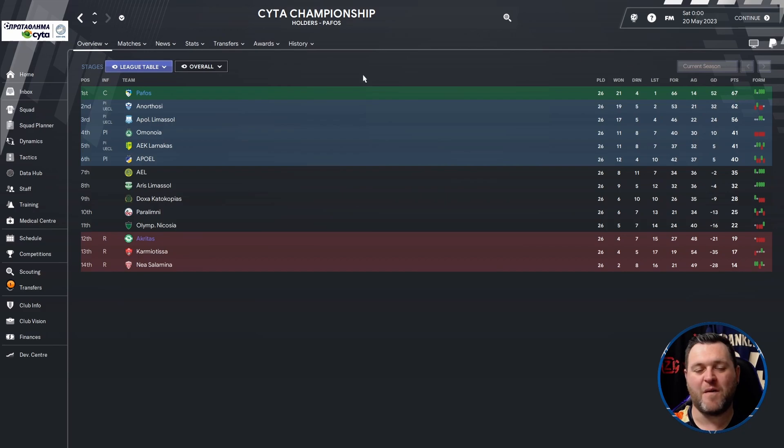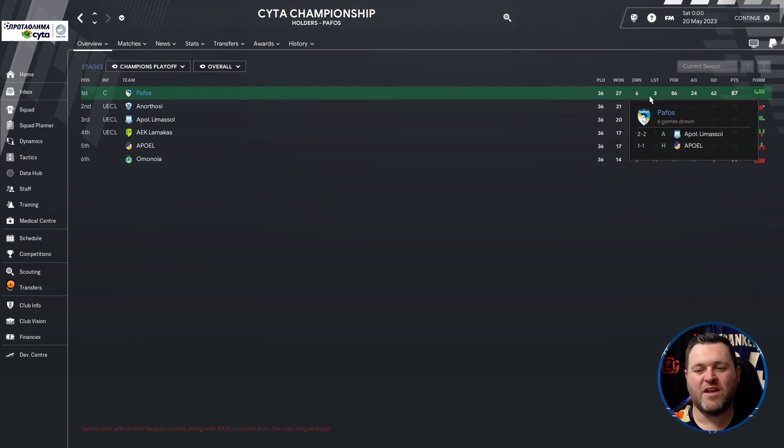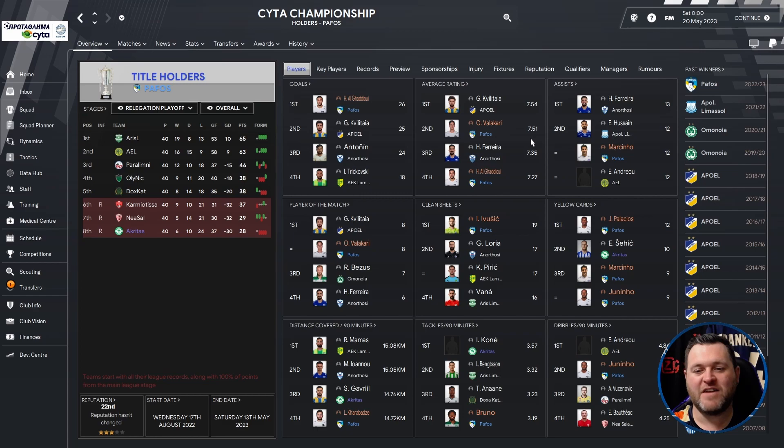In that phase they won by 5 points. Going into the Champions Playoff, they finished the season with 36 games played, 27 won, 6 drawn, 3 lost, 86 goals scored, 24 conceded, 62 goal difference, and 87 points — winning the Cypriot League by 17 points. On the profile page: Al-Ghadoui got 26 goals and a 7.27 average rating. Valakari got 7.51 and 8 Man of the Match awards. Marcinio got 12 assists. Ivucic got 19 clean sheets. Cardbezi covered 14.72km per 90 minutes, Bruno got 3.19 tackles per 90, and Giannino 4.61 dribbles per 90 minutes.